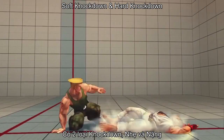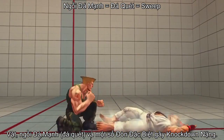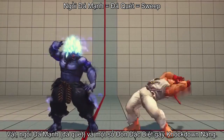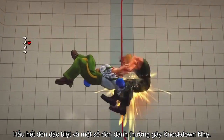There are two kinds of knockdowns: hard knockdown and soft knockdown. Throws and most crouching hard kicks, or sweeps, result in a hard knockdown, as do certain special moves. Soft knockdowns are normally only caused by special moves, though some normal attacks also cause them.